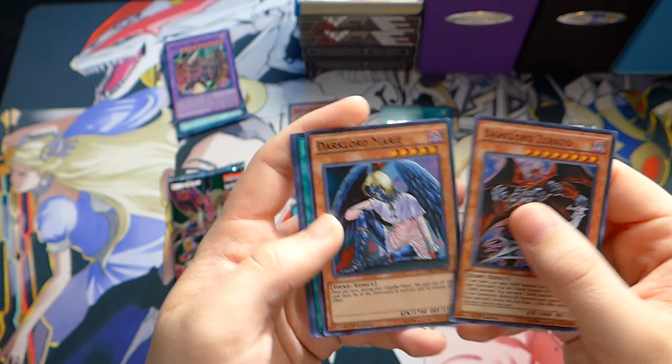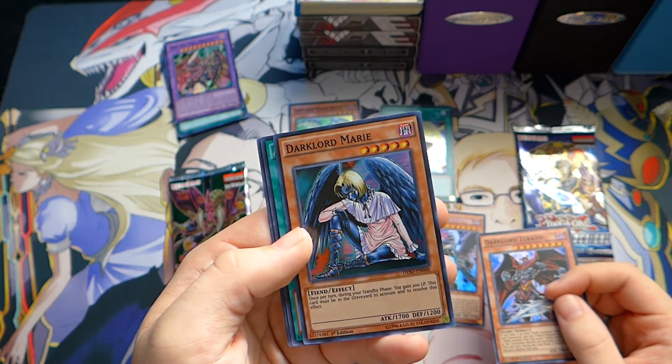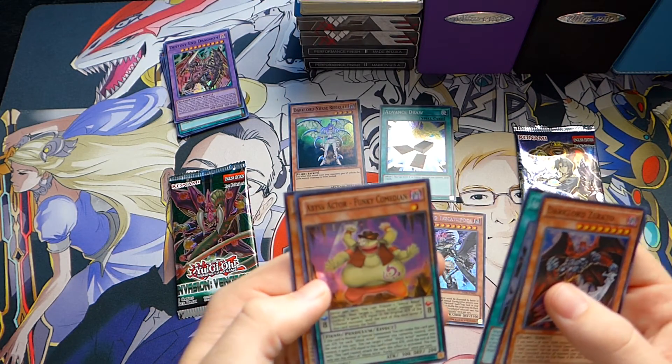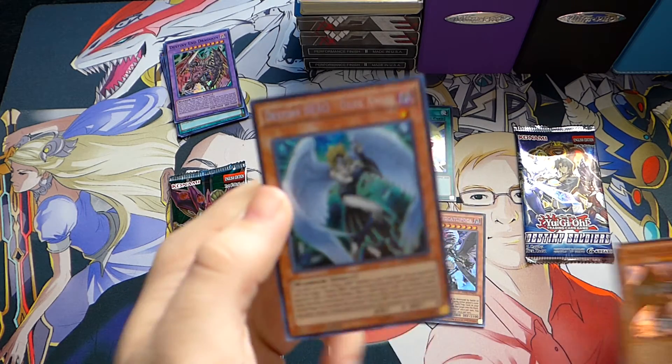Dark Lord Zerato, Dark Lord Marie. That's pretty cool — this comes as a Super Rare. I think this might have come as a Super a long time ago, but it's been around for a long time. Fantasy Magic, Funky Comedian, and a Destiny Hero Dark Angel. That's pretty cool looking.